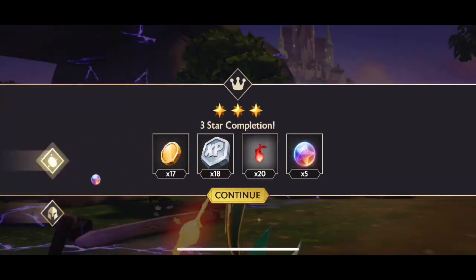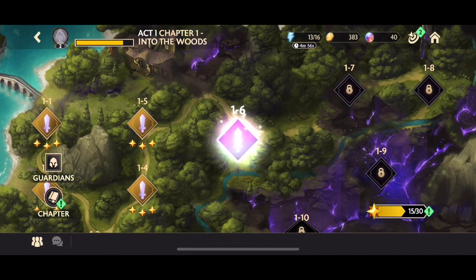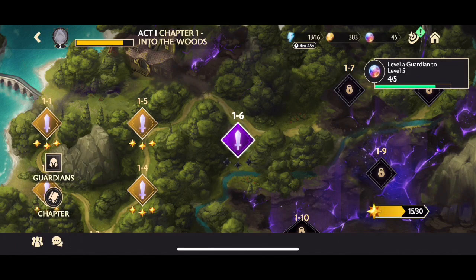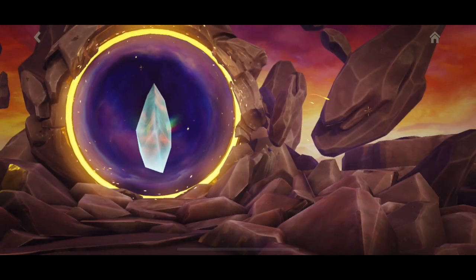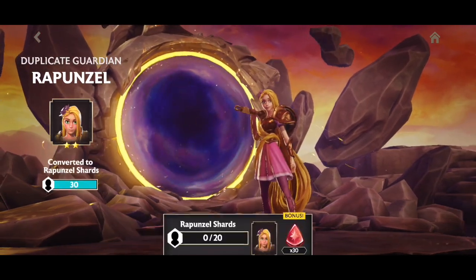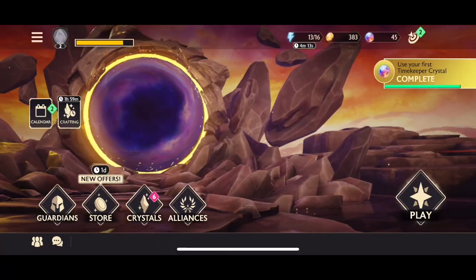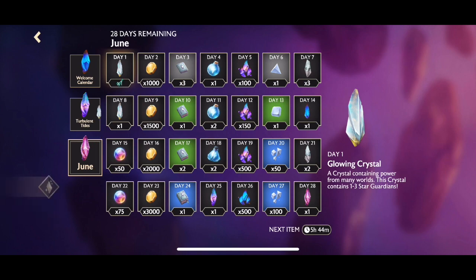We're going to claim our first stars, which basically gives you some motes — universal motes that are really useful for leveling up guardians and getting through the story. We can also start crafting timekeeper crystals. We got our first one for free, which awards us a two-star Rapunzel. She's really useful for A1 and A2 challenges — for the treasure hunt you have to defeat 1.1 with Rapunzel.